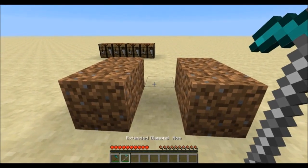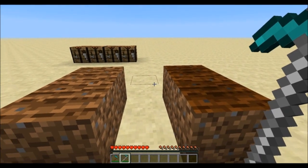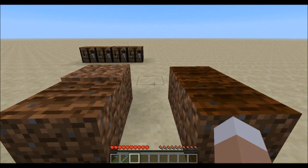An extended hoe will increase its durability by a hundred percent as well, and create farmland that takes longer to dry and turn back into dirt.